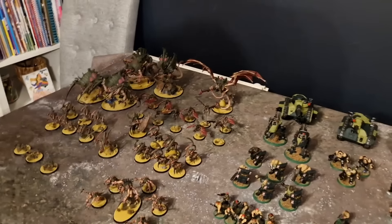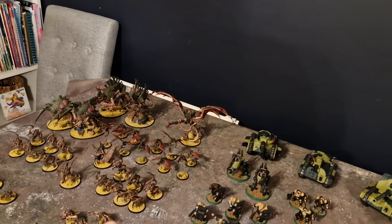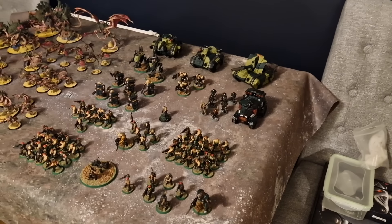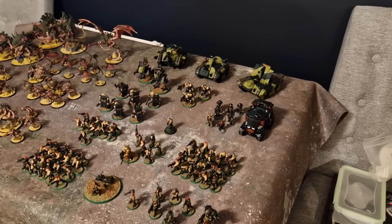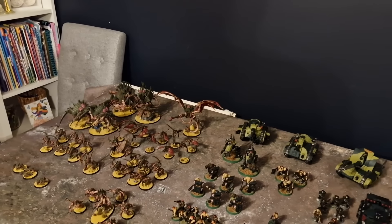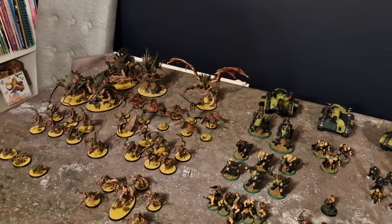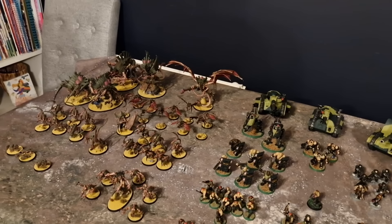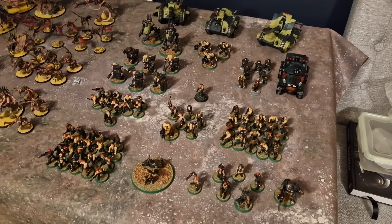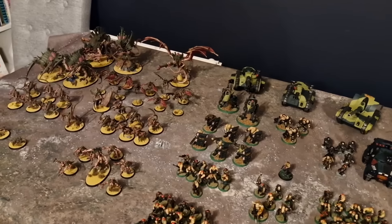Tyranids also get Synapse — anything in Synapse range rolls 3d6 for Battleshock, though Battleshock is pretty useless. They have Shadow of the Warp: once per game you can Battleshock all my things, which might actually do something against Guard since our leadership isn't the best. The Invasion Fleet detachment lets you pick Lethal Hits or Sustained at the start of the game — Sustained against infantry or Lethal against vehicles. With lots of infantry to face, that's a decision to make, though dealing with Guardsmen shouldn't be too hard.